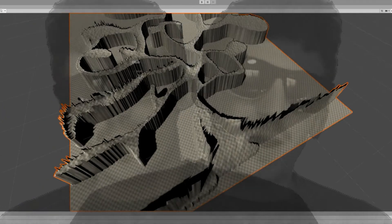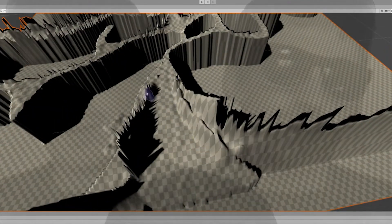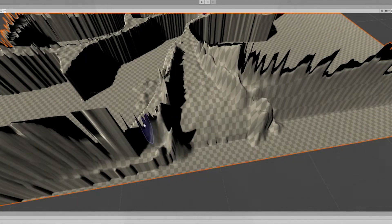Then I can bring these together, put them onto the same space, and just start modeling with the terrain using Unity's terrain abilities to kind of add to that. And it's much better this way.